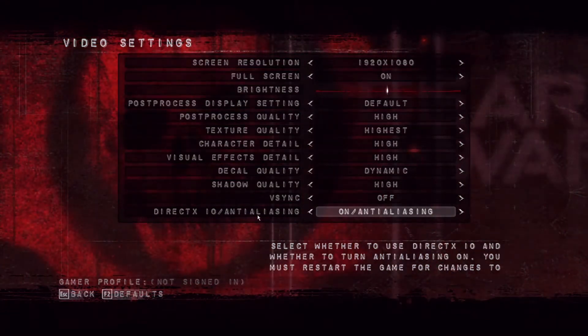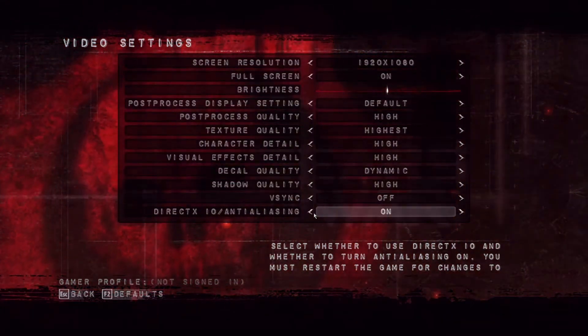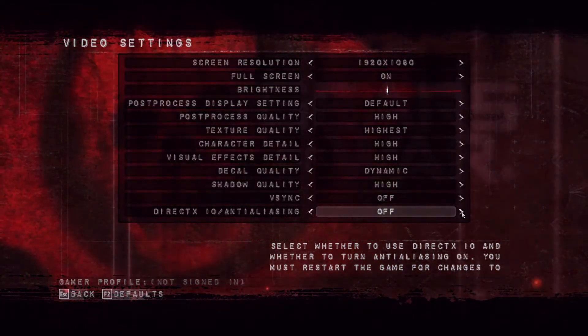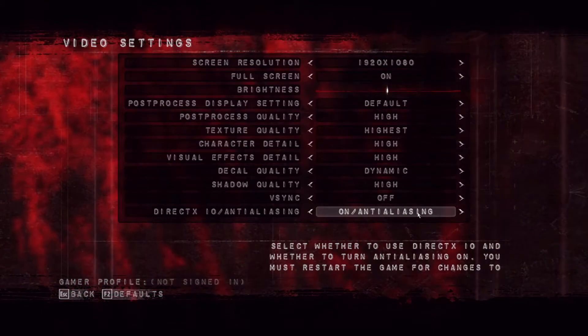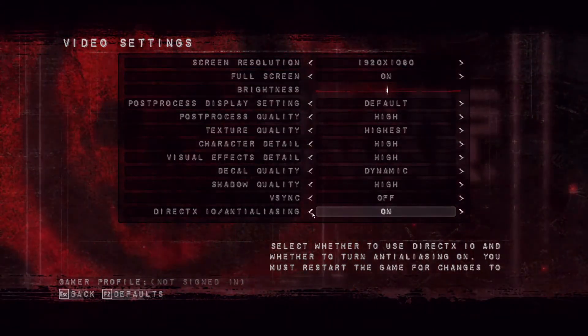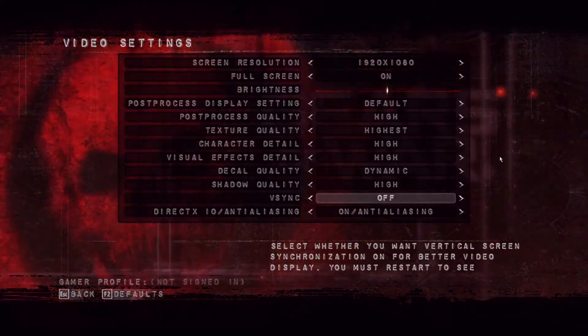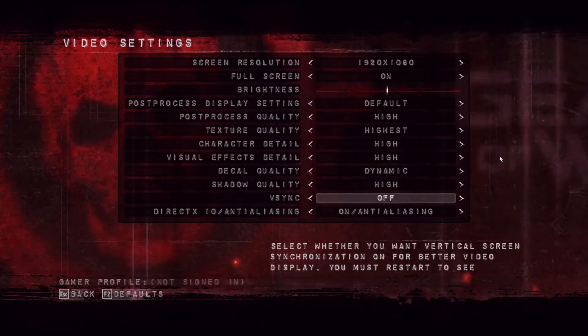You can also go to DirectX 10 and anti-aliasing. For the best graphics, go ahead and enable DirectX 10 and turn anti-aliasing on — that'll make the game look as good as possible.